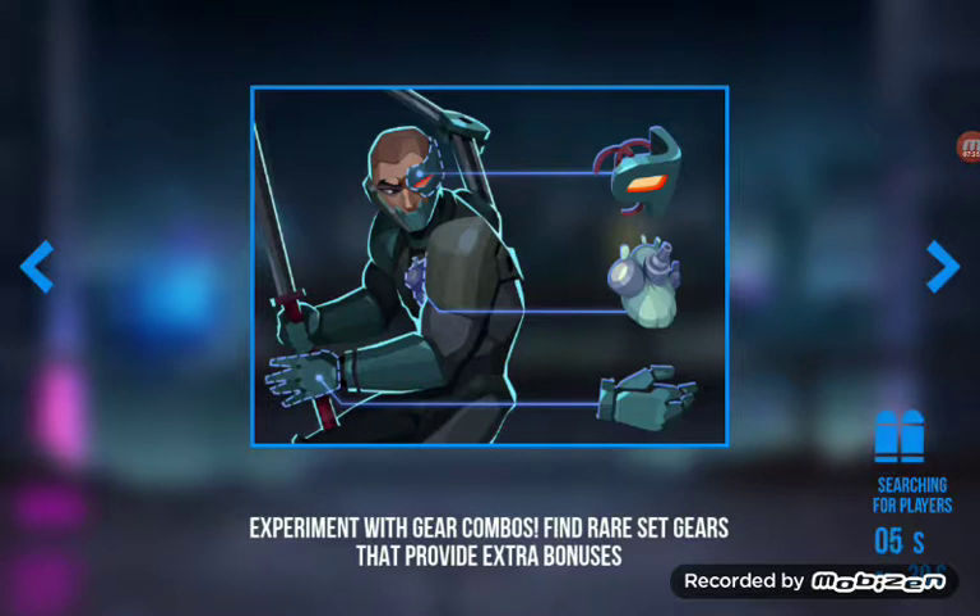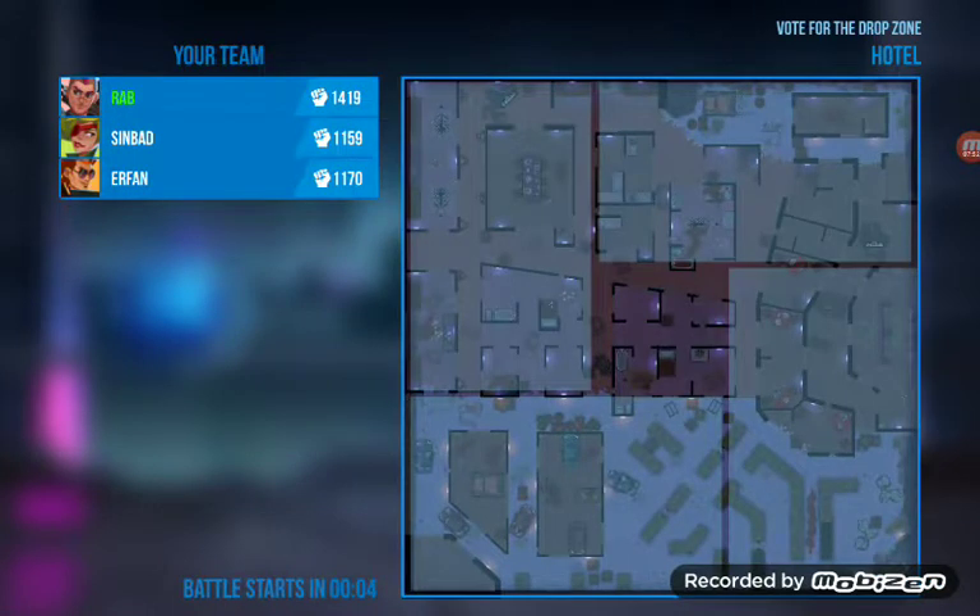If you're thinking of downloading Bullet Echo, give us a shout and we'll get you into the Discord. There are no actual guilds or clans at the moment, so it's just a case of adding friends in-game and playing. But we communicate quite a lot through Discord whenever we're going to be online, so if that's something you want to do, please let us know.